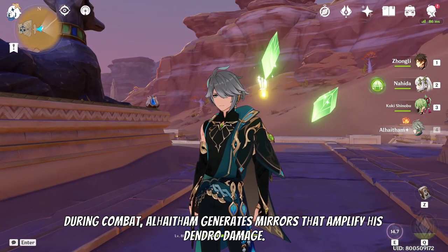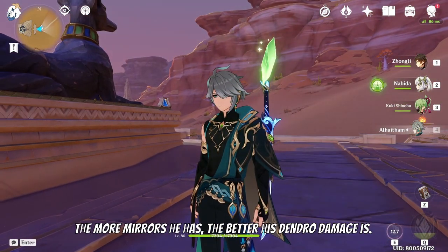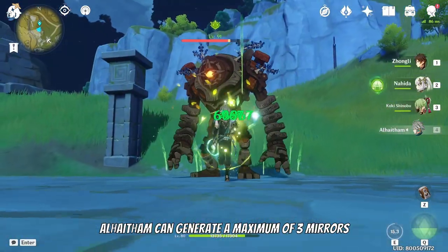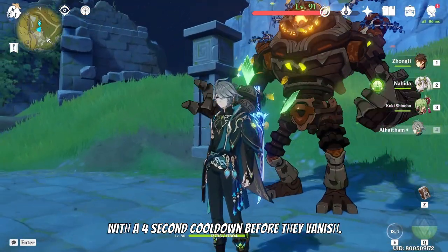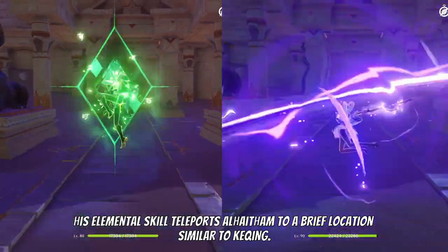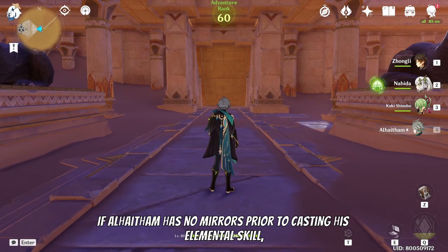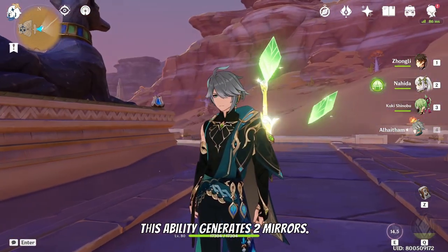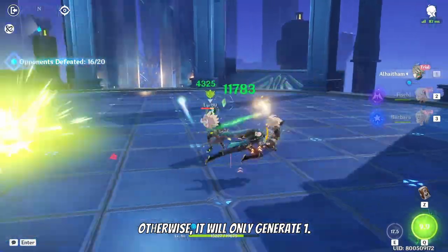Al-Haytham generates mirrors that amplify his dendro damage. The more mirrors he has, the better his dendro damage is. Al-Haytham can generate a maximum of three mirrors with a four second cooldown before they vanish. His elemental skill teleports Al-Haytham to a brief location similar to Keqing. If Al-Haytham has no mirrors prior to casting his elemental skill, this ability generates two mirrors; otherwise, it will only generate one.